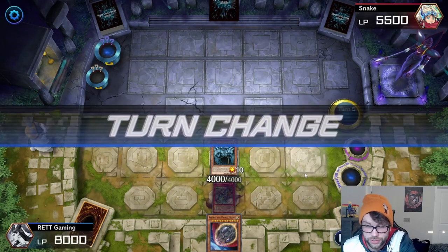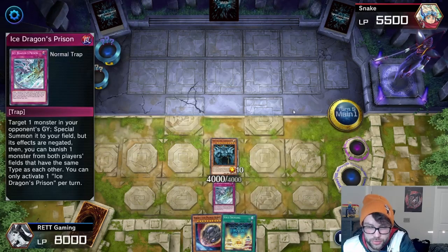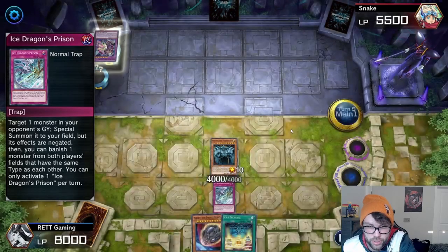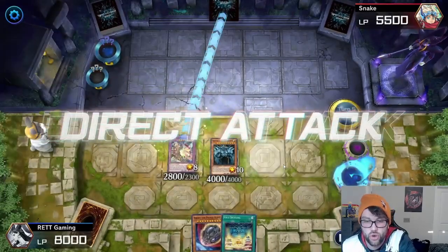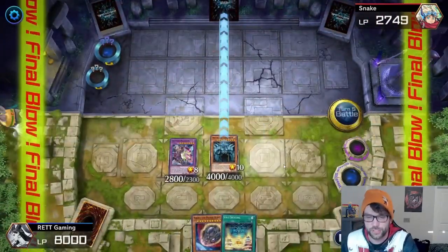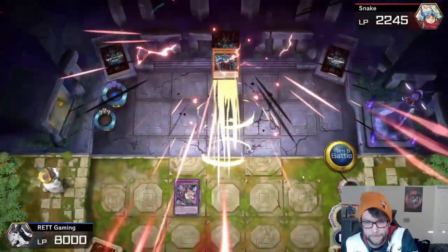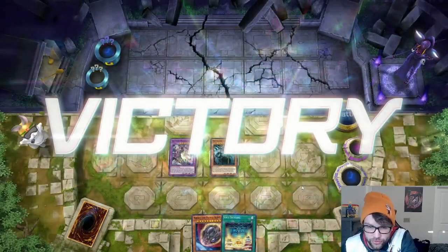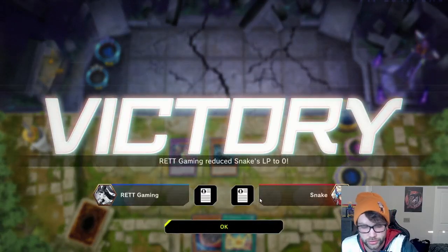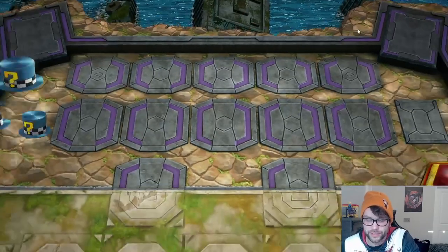He doesn't draw anything he needs, so next I use Ice Dragon's Prison to grab his Dark Magicians from his graveyard and use his own monster against him — it's an Obelisk the Tormentor fist. That's the second replay. I'm going to do one last replay for this video to end it off.